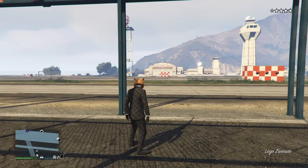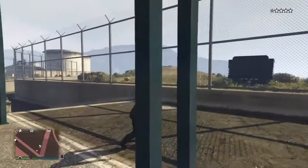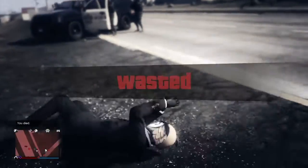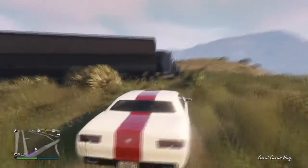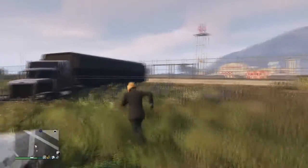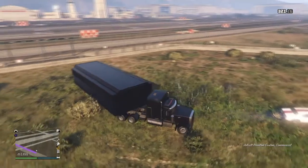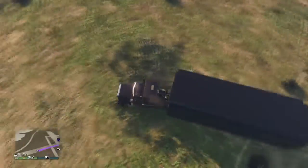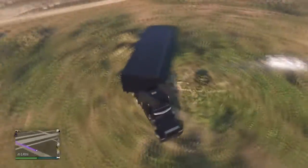There is one concern to worry about and that is parking your MLC way too close to the base, in which case when you guys exit your MLC it will spawn you inside the base, which will gain you a 4-star level. If that happens, just allow the cops to kill you or kill yourself and then make your way back. Once you get back to your MLC, just make sure to move it from the location where you last parked, because you will be spawning inside the base every single time.